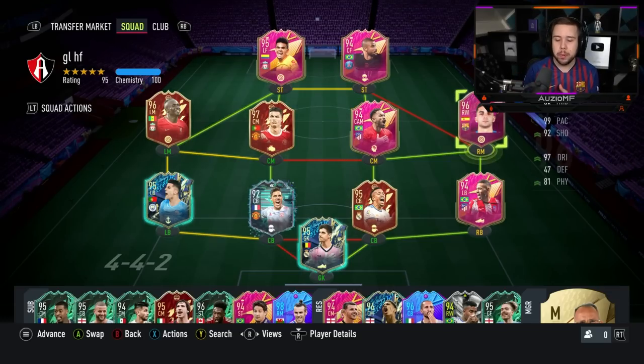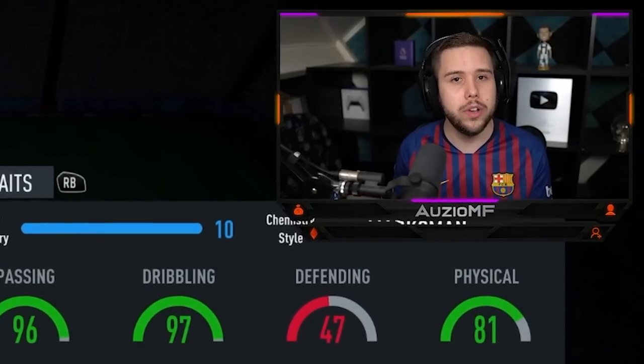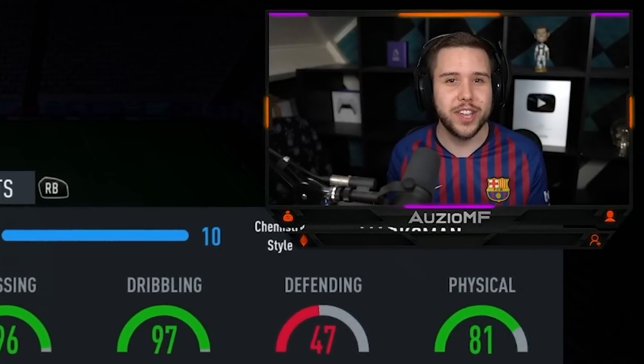Positions - I will be playing Ferran Torres in 3 positions: down the line, striker, and the CAM position as well. I really do want to try him at CAM because those passing stats look so good, I feel like he'll be very nice there. So let's get into the games and let's see how good footies Ferran Torres is going to be.